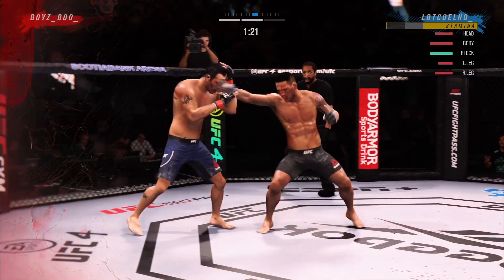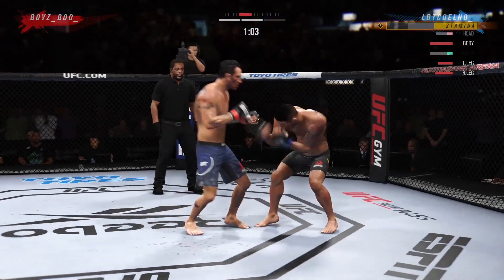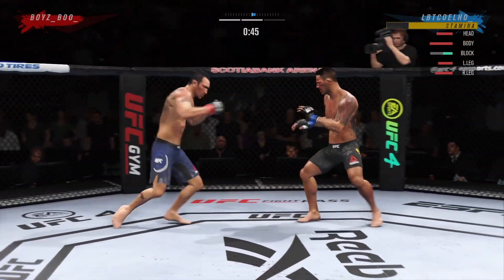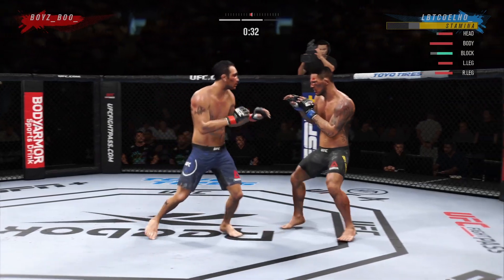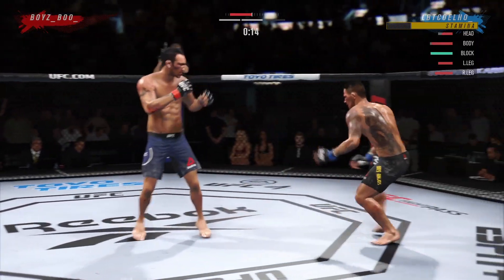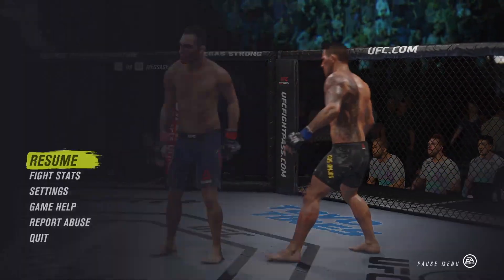He goes for that head kick again and we sway beautifully — that prediction of the head kicks helped me a lot this fight, as it did in the round prior. He then sways and hits me with a beautiful uppercut which ends up hurting me, and I dodged his follow-up uppercut — otherwise that would have resulted in a knockdown. This round I'd say has been my opponent's. I'm trying to minimise my damage and looking to control next round or get a finish, because I believe round 1 was mine, making it a round apiece.